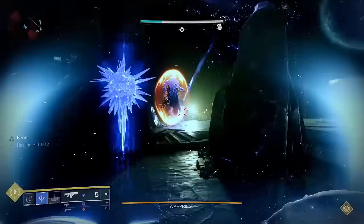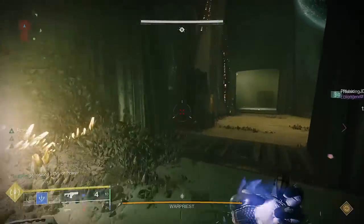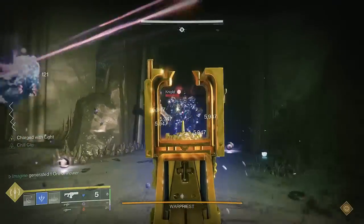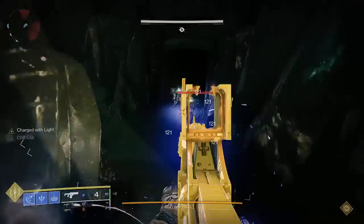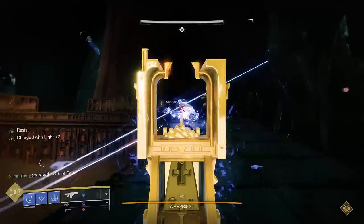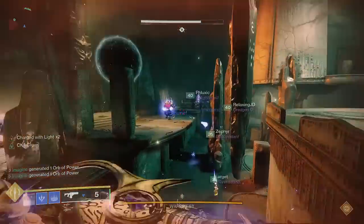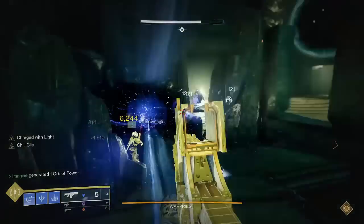Please note that this video is assuming that you've already unlocked stasis for warlocks, and have Ice Flare Bolts, Bleak Watcher, and a number of fragments. To start things off, we're going to go over the subclass components. For aspects, you're going to want to use Ice Flare Bolts and Bleak Watcher. I've already explained how Bleak Watcher works, but Ice Flare Bolts is an extremely powerful aspect that helps to complement your freezing capability. In stage 1, I'm only going to go over some of the basic points of interest for each aspect and fragment, and we'll dive deeper into how they work in later stages.